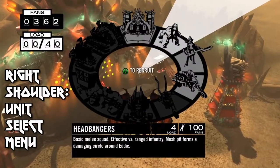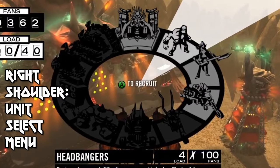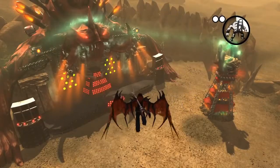So the first thing I need to do is start building my army. When I hold down the right shoulder, it brings up this wheel menu where I can select which units I want to build. Right now I've got the basic infantry guys, ranged attackers, and medics to choose from. At the top of the wheel is the stage upgrade, and whenever you upgrade the stage, more units become available. So I'm going to choose some infantry and ranged and hang out here a while while they get built.